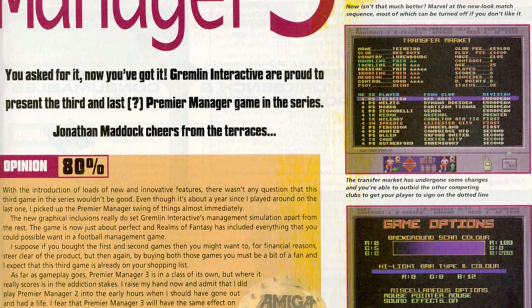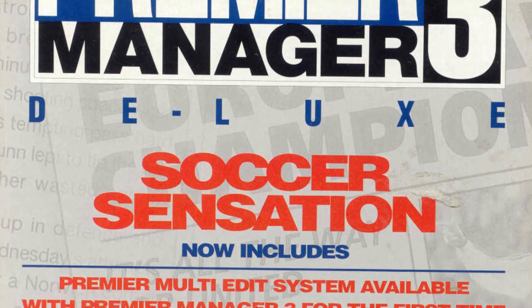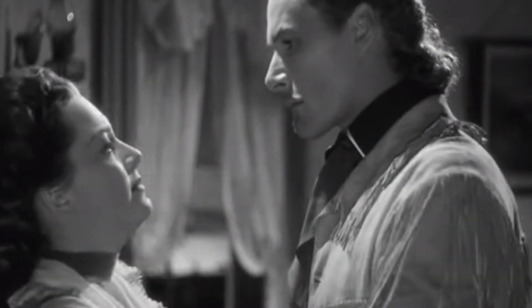Reviews for the game were almost on level with the previous games, but it lacked the 90-plus reviews that the second game got. With Gremlin putting faith and resources into their actual sports series — featuring 3D titles like Actua Soccer, Actua Tennis, and Actua Ice Hockey — Premier Manager 3 marked the end of Premier Manager on the Amiga, except for a deluxe version released in 1995 that included updated data and a data editor called the Multi-Edit System. The Amiga market was dwindling by this time and Gremlin focused on other platforms.